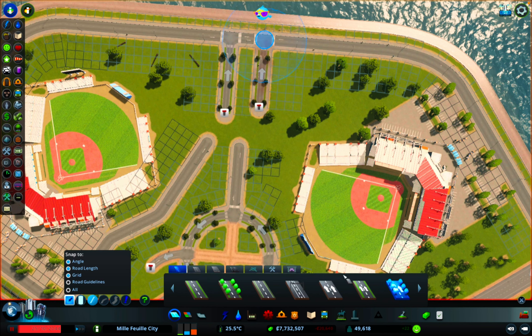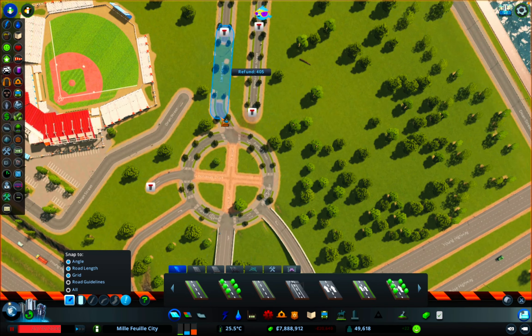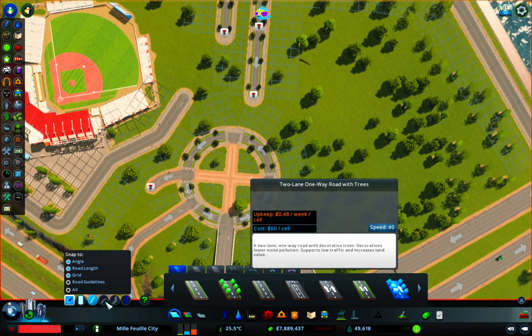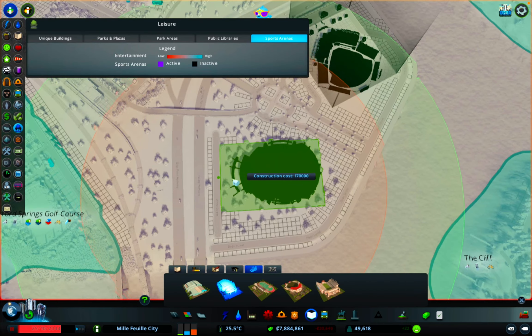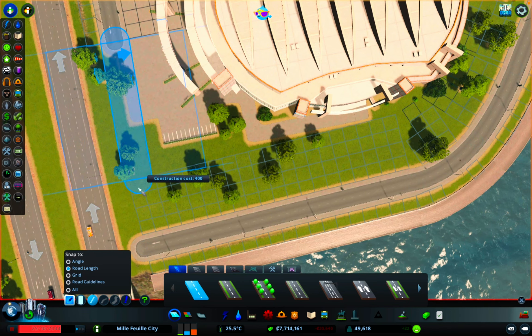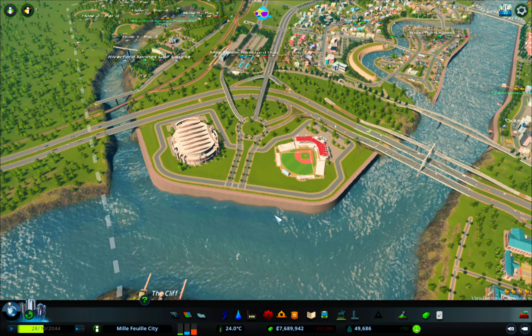We're going to chuck in the baseball stadium - ignore the duplicate baseball stadium on the right, that's going to be deleted soon, it was just me testing something. Then we're linking up these roads to the roundabout so people can get in and around the area nicely. On this side we're putting in the basketball arena, linking that up as well - that's looking really good. A bit of water and electricity and we'll be flying.